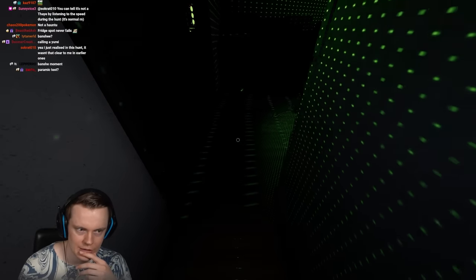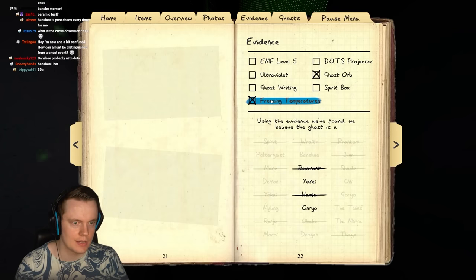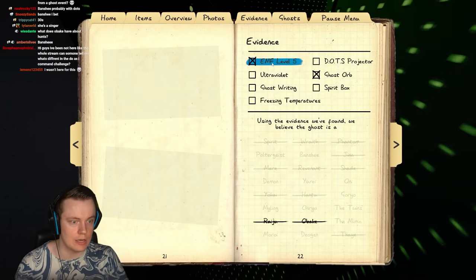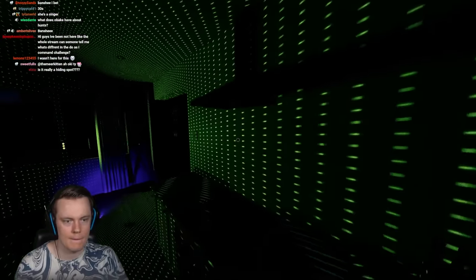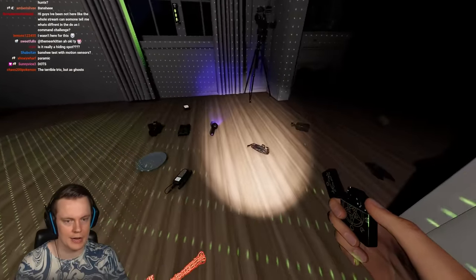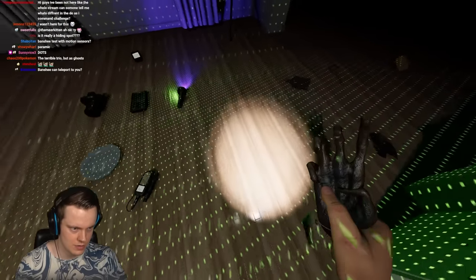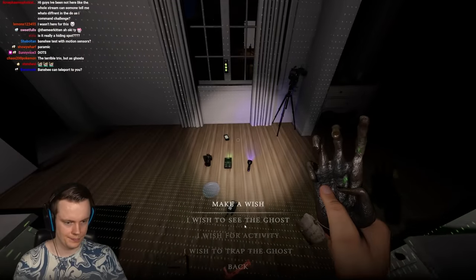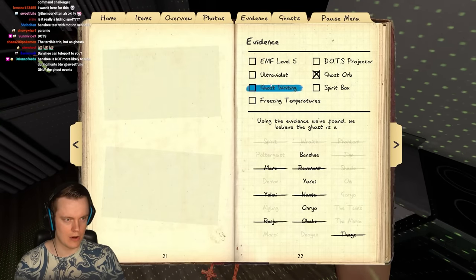A Banshee would make a lot of sense. What evidence would we be getting then? Not freezing. Not UV. It has to be Dots then. We shouldn't have lost much sanity there. We still have plenty of wishes. I guess we're gonna wish for activity — should we grab anything from outside? Let's grab candles quickly.